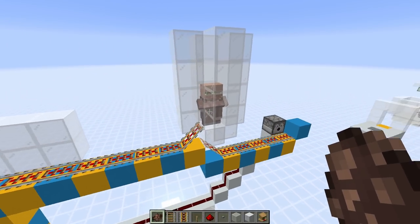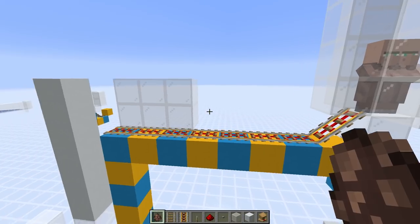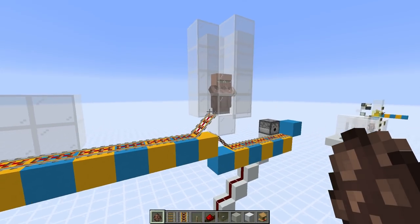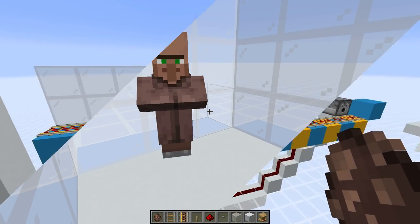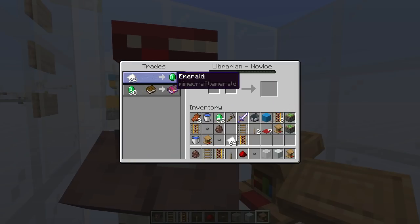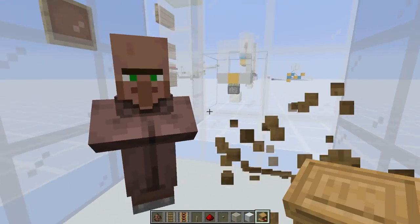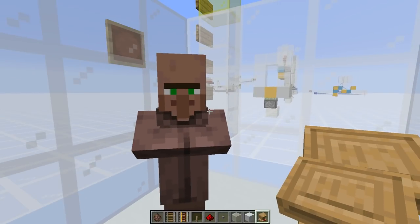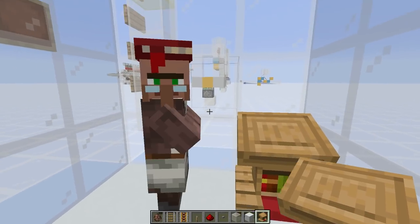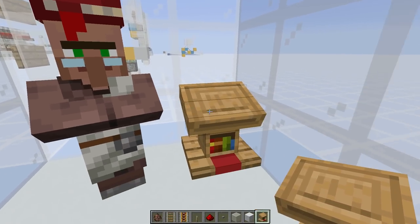Another thing to think about: villagers can pick up workstations even while traveling on a minecart track. You might want to add walls around the track so they can't pathfind to any other workstation during transport. Now when we're cycling trades — placing a workstation, checking trades, breaking and replacing — this doesn't always work. It depends on the time of day.